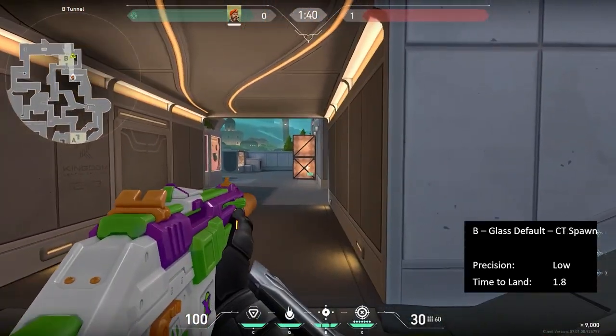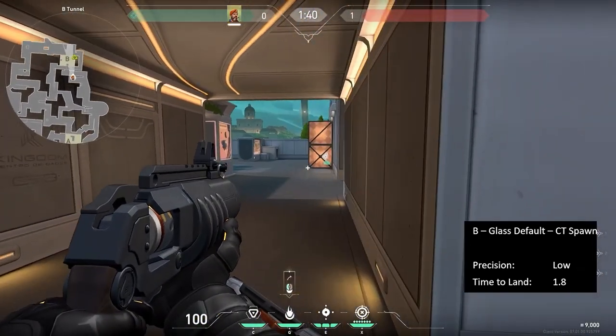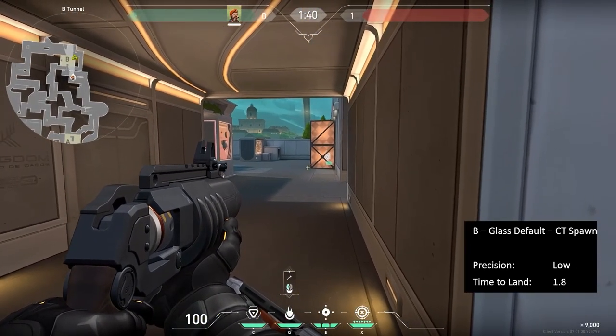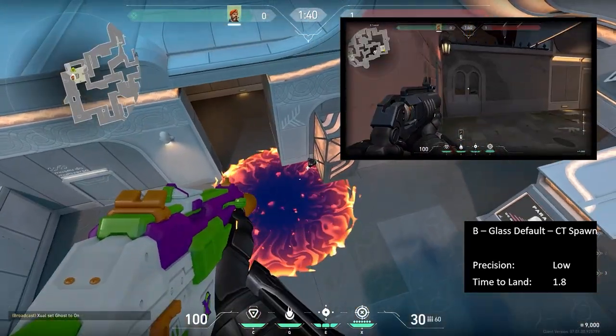If you are playing for the wall bang from CT spawn, aim a hair to the left of this bottom corner of the stacked boxes. You can hug either the front or back wall and you will still hit the spike.